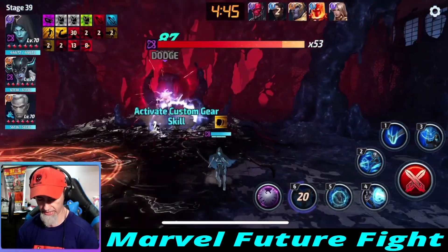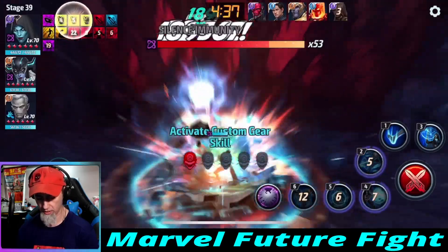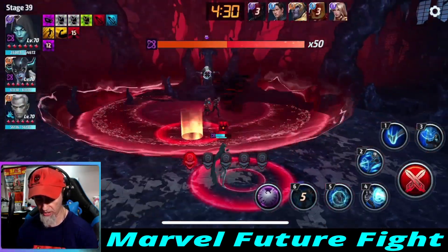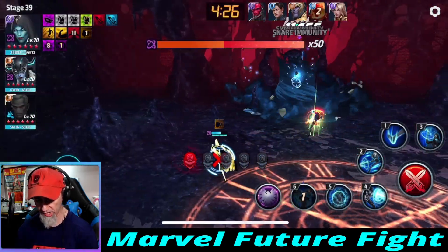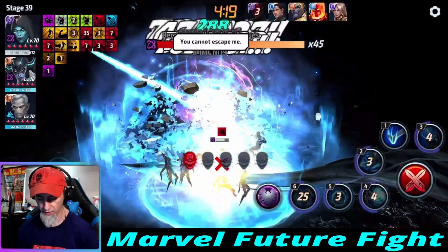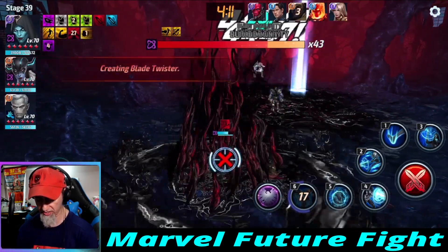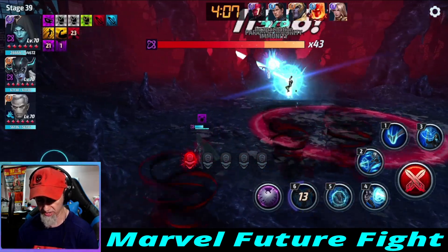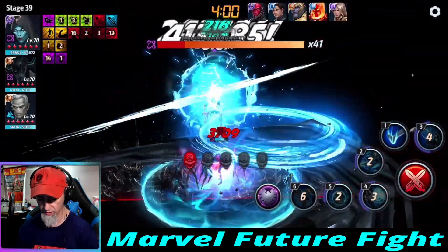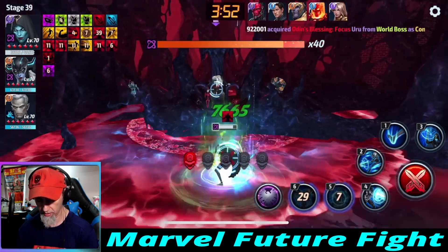Yeah, slightly more damage and we did get caught in the cage. She did almost three bars right there, and we were doing about two bars before, so it is doing more damage. What's happening is we're losing a lot of the type application proc from waiting on the awakened skill. That's what's really hurting us — whenever you just hit her skills, we got caught in the cage, and now we're getting caught in tornadoes. Lots of bad things happening in this run. She's doing more like two and three-quarters bars.